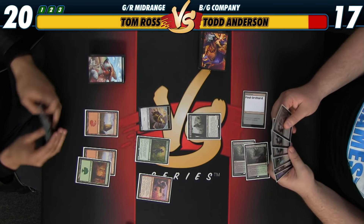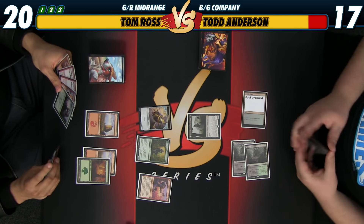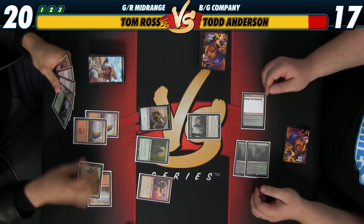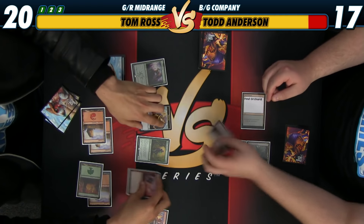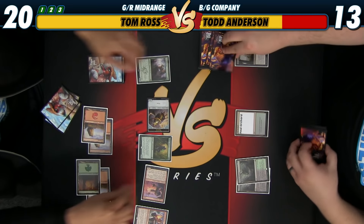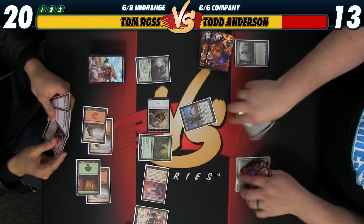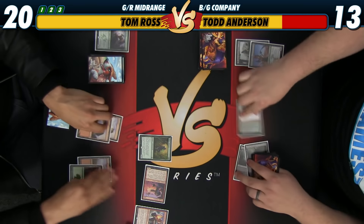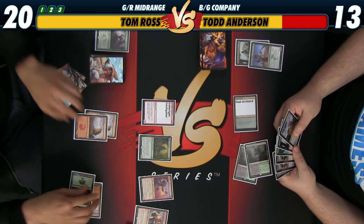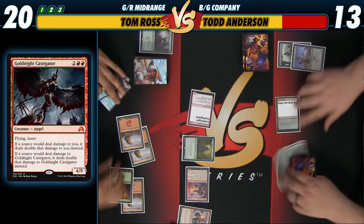Even if I draw land and Collected Company, it's probably just going to miss. I have all my creatures in my hand. I want to cast my Den Protector. Or Oath of Chandra that. Is this 4 damage? 13. Your turn. Pop this, kill them. Just because I want to cast it — it's great. Just smash me for 7. I'm at 6.